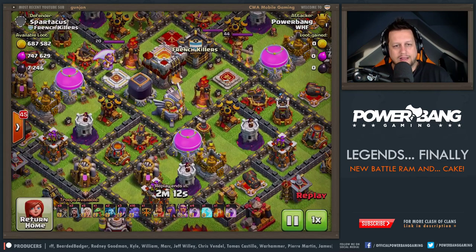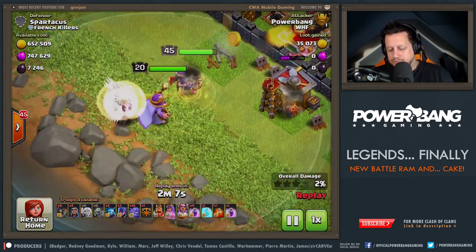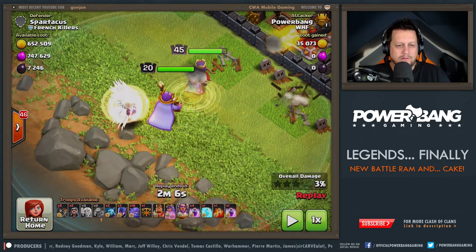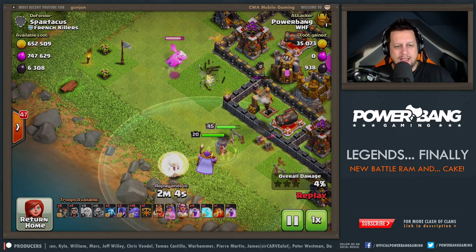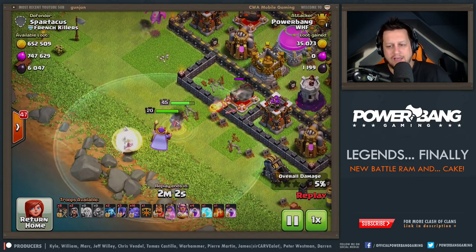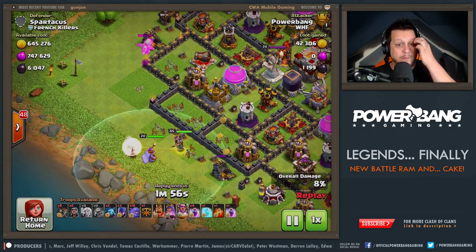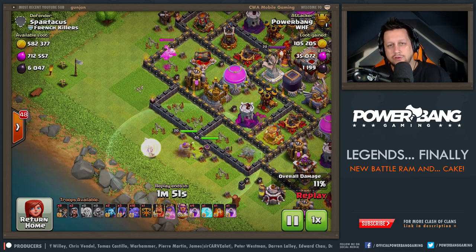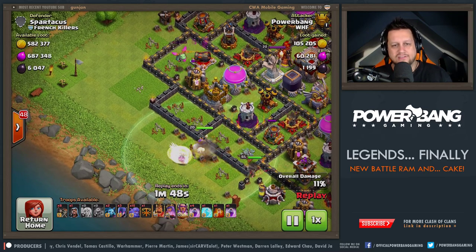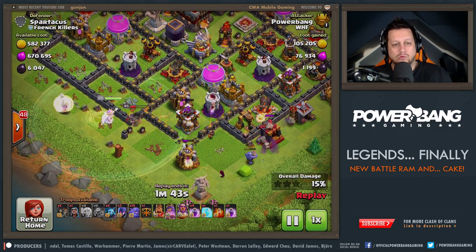Let's go look at some of the attacks we've got going on. Here's a Town Hall 11. What we're doing: five healers, obviously the heroes, Grand Warden set to ground mode, a baby dragon on the funnel. Everything in the army: 16 Bowlers, 3 Witches, a couple of Wizards, and 8 Wall Breakers. Some of those Wall Breakers are intended for the queen to go into the base. When you approach an Inferno Tower or even the Eagle, you can use the Grand Warden ability and the queen ability as an escape. You've got four rage spells, so you can basically walk for a long, long time.